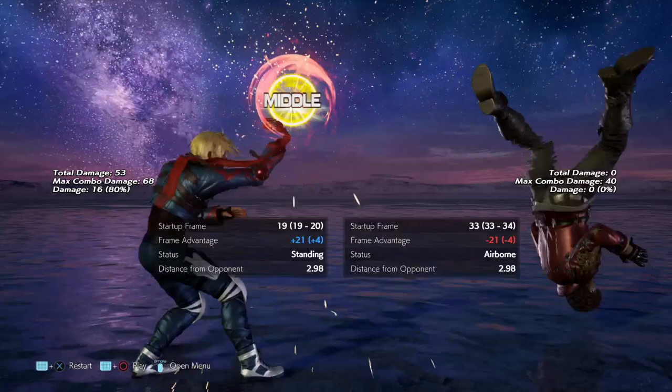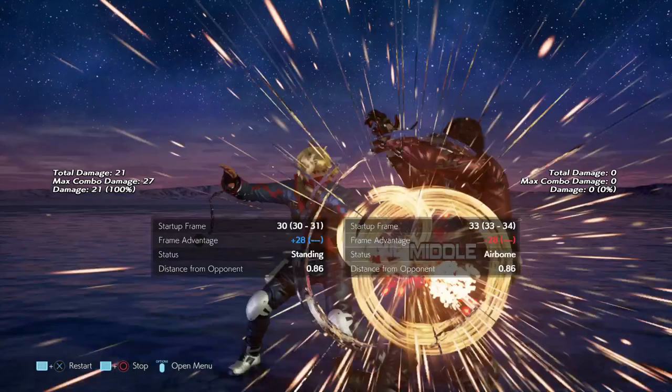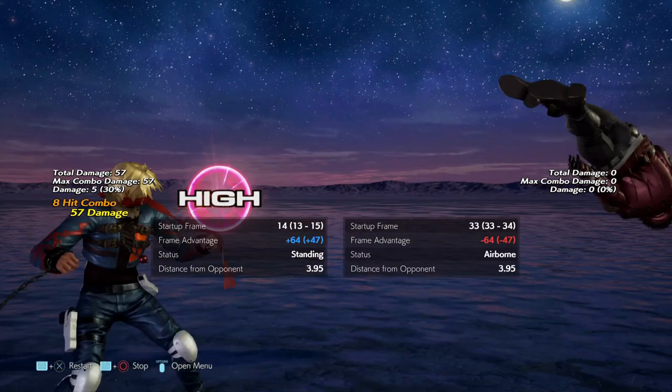Most players are aware that Leo's 2+3 punch parry guarantees a knockdown. With some execution, it's possible to extend the combo.